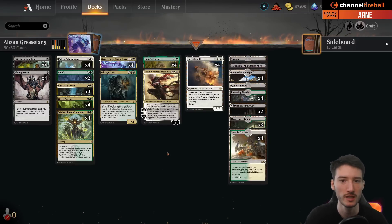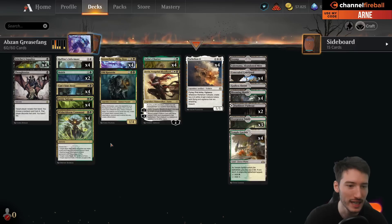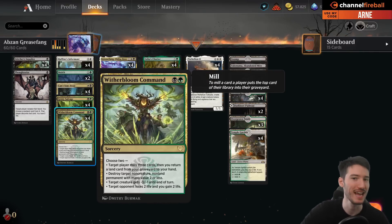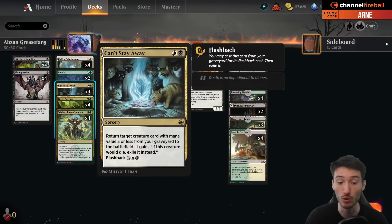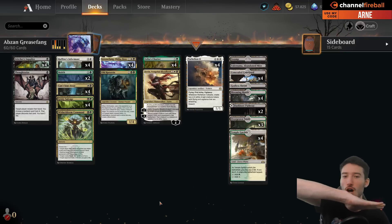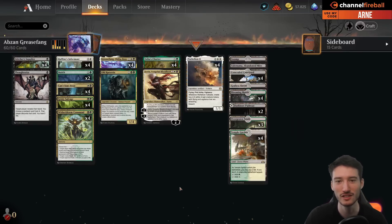We have Mardu Grease Fang, very popular in the past with Fable of the Mirror Breaker, Bloodtithe Harvester and so on. And here we have Abzan Grease Fang. What are we getting in Abzan? Abzan is essentially a mill deck. We have Mulch, Grizzly Salvage and Witherbloom Command to mill the living heck out of our graveyard, to then basically mill Grease Fang, Azica's Chariot or Pahelion and also perhaps Can't Stay Away to Flashback. This deck can totally operate out of its graveyard.